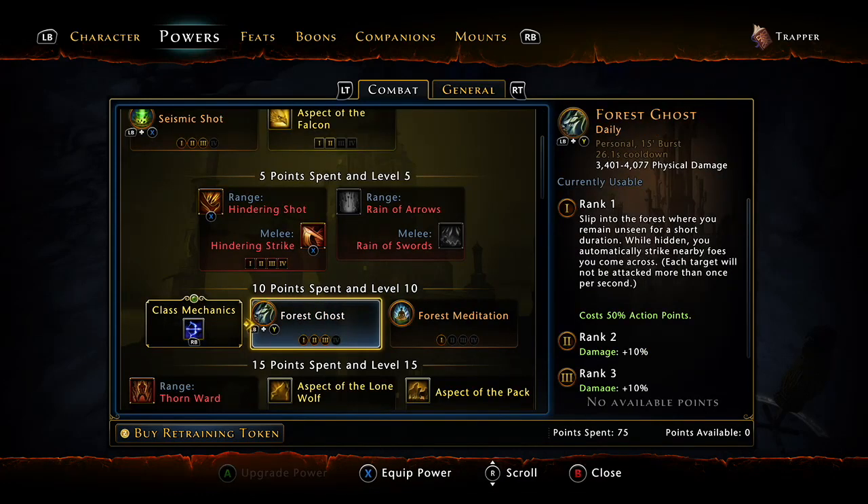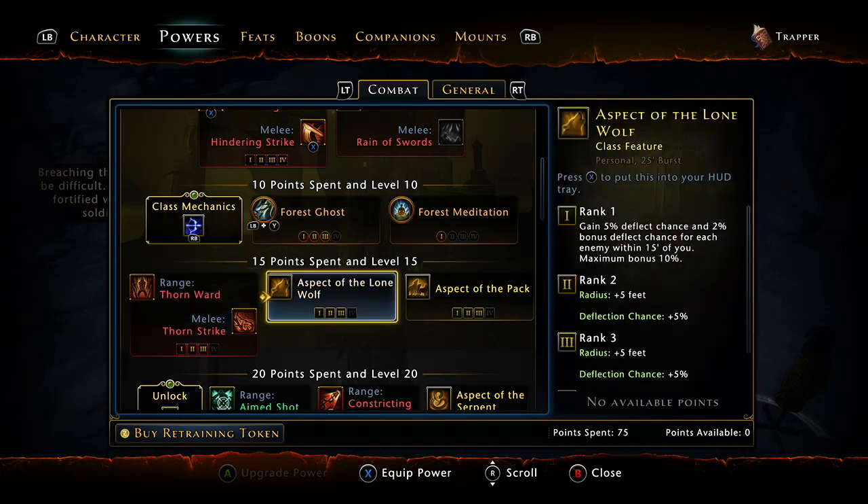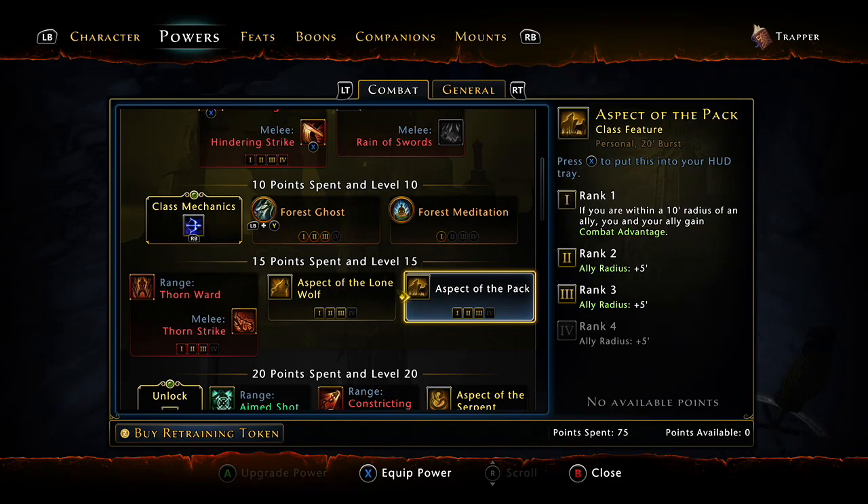Your other daily is forest ghost because of the feats we have selected. When you have a daily power activated, your cooldowns are reduced. Because forest ghost lasts a little bit longer — it's not instant like seismic shot — it further reduces our cooldowns. I just put three points in thorn ward to build down. I didn't know how well I was going to do since I was stripped, but I'm actually doing pretty well. Once I get all my enchantments on, everything swapped over, I'll run aspect of the pack and aspect of the serpent — aspect of the pack gives combat advantage, and aspect of the serpent is where a big chunk of our damage comes from.